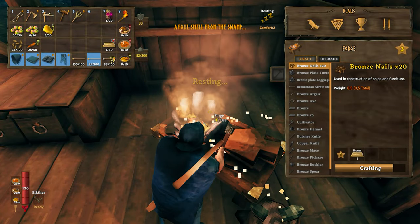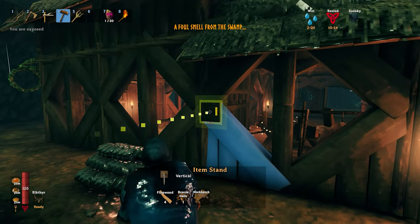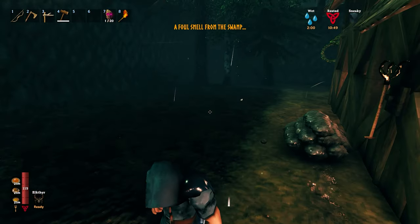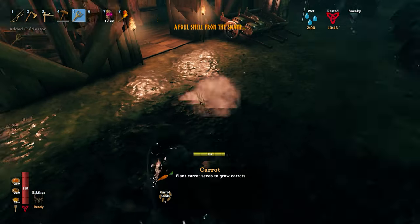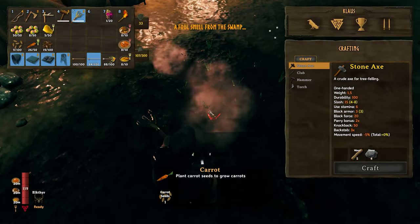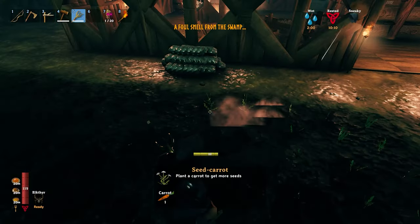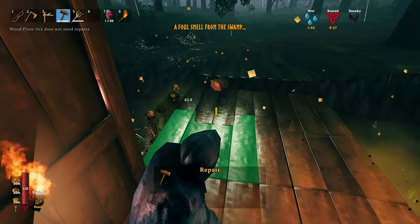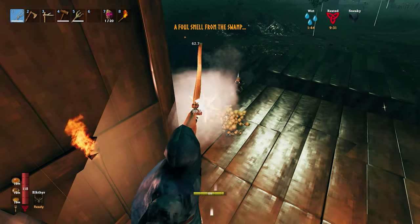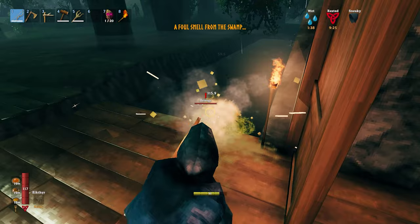Then the swamp raid happened — first raid from the swamp. A cool system here: you can place an item frame near your garden and put the cultivator on it, so you don't need to use chests. I'm doing this during the swamp event, which is not ideal, but this base was built specifically to be safeguarded from normal raids up until the Mistlands. I started to clear the enemies out — they were just hanging near the entrance.